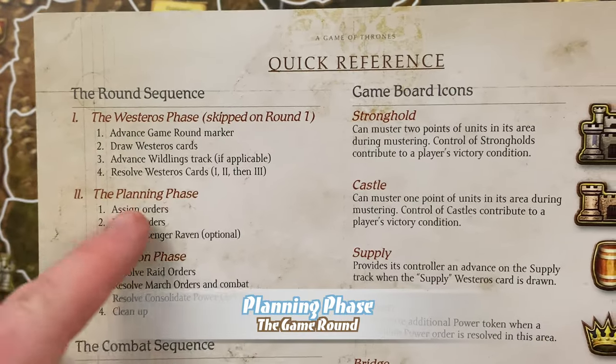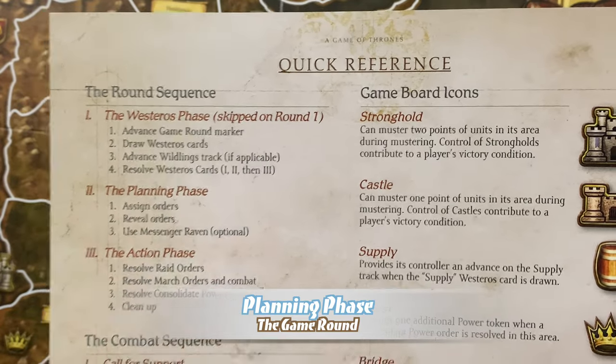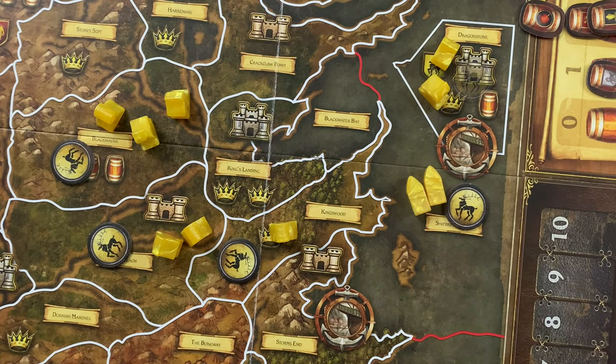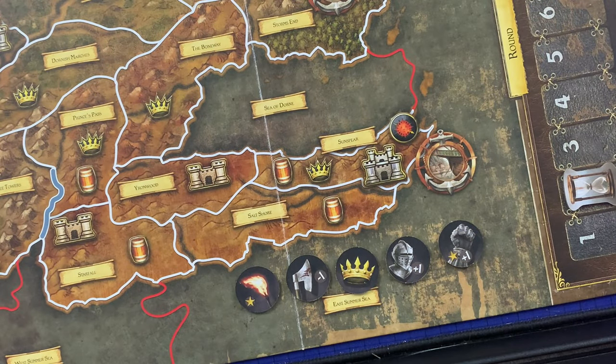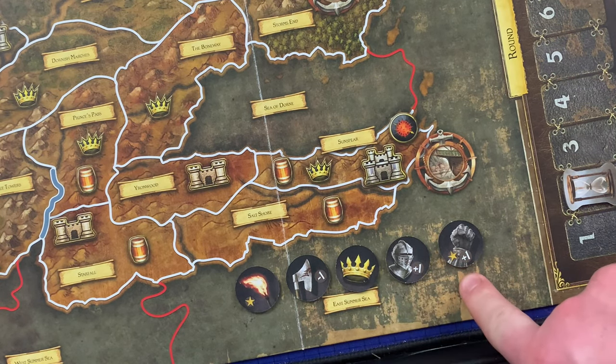After the Westeros phase, players enter the planning phase, which consists of three steps: assign orders, reveal orders, and use the Messenger Raven (optional). During the assign order step, each player must place exactly one order token face down on each area they control that contains at least one of their units. All players place their orders simultaneously. An area can never be assigned more than one order token. Players may not reveal their placed orders, though they are free to bluff or suggest strategies.